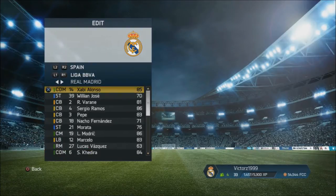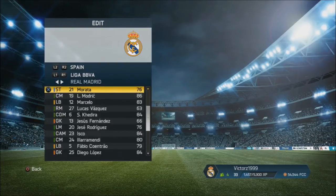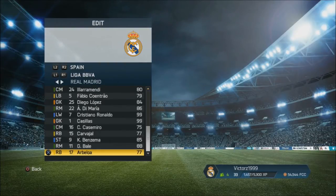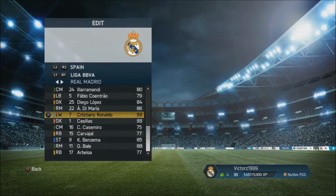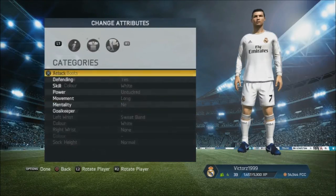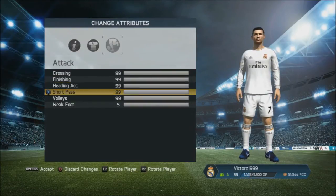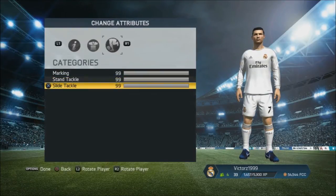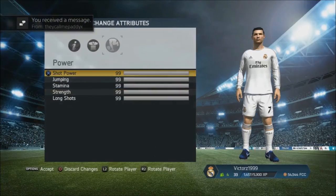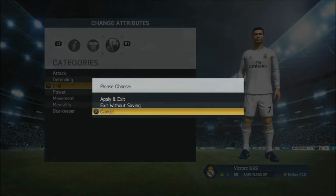After you go into that, it should look like this on your screen, and then you pick a player that you use a lot on that team. As you can see I have Ronaldo here, which I use a lot. I go into his attributes and I set all of this to 99, to make him like the best player on the pitch. Then I press apply and exit.